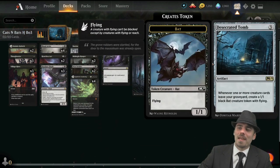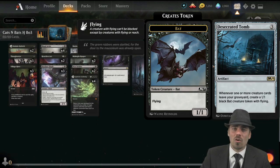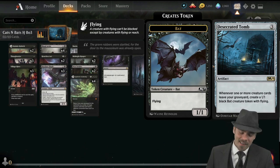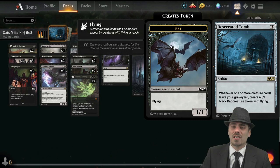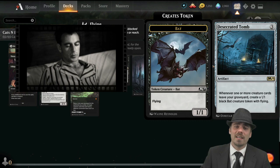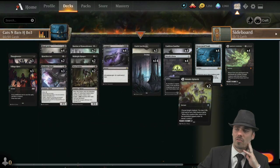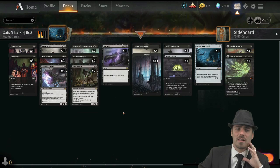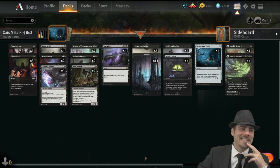What we're trying to do is make bats with that. Whenever one or more creature cards leave your graveyard, you create a 1/1 bat creature token with flying. So the idea is that every time we go through our Cauldron Familiar loop, we make a new bat. Honestly, this particular version of the combo is a little slow and we don't have a lot of interaction, so it's quite possible it's not great. But darn it, we're going to give it a go.